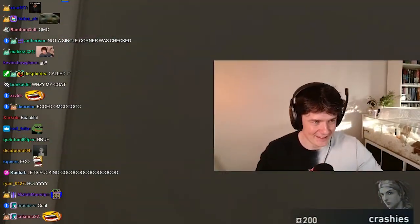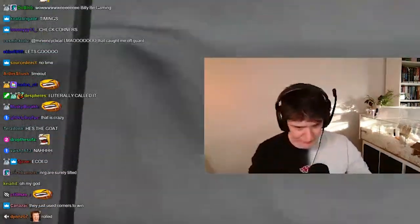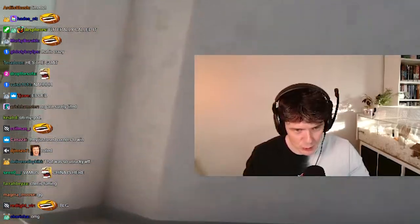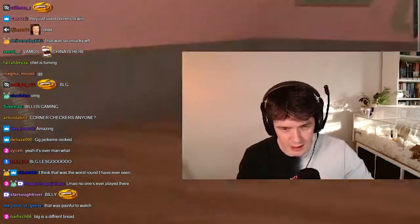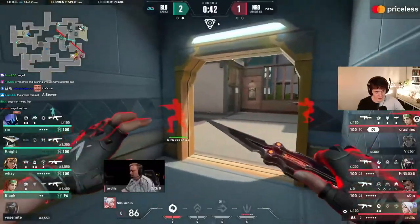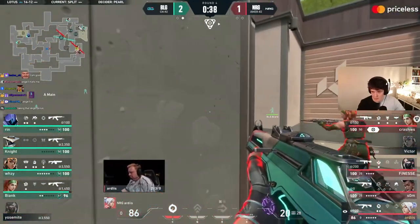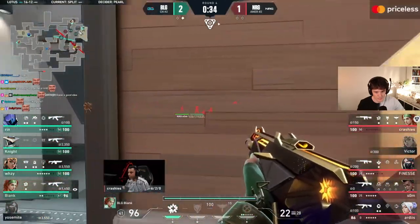Especially on defense — maybe a default at the beginning. Full eco: we had double frenzy, double shorty, both teams. So on Split we're up against three rifles and a stinger. Kill with the spectre — flash not gonna connect from Bianc. I thought maybe it was gonna go a little deeper but he's not gonna rotate off it. Double kill, trip — massive timing for the seekers.